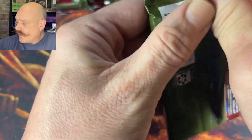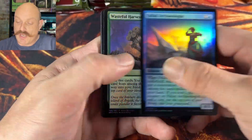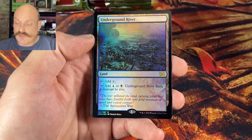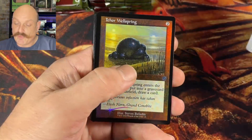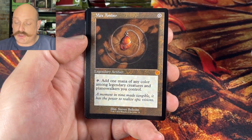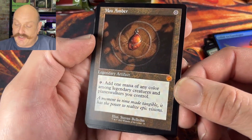A lot of Bro Commander comes out of this set — it feels like it. And then even that rare borderless Mishra we opened the other day — oh yeah, that was weird, I did not even know that was in the pack. The dirty one, Legion Dasha's Glint Raker, the Wellspring, Chromatic Star — oh! Mox Amber! Josh, good start. We haven't seen this yet — that's freaking awesome!